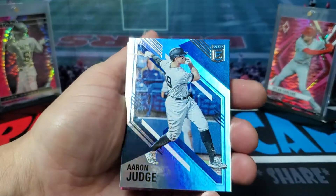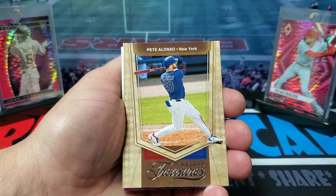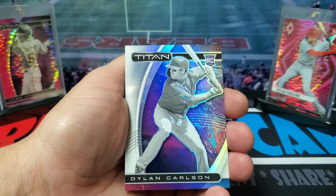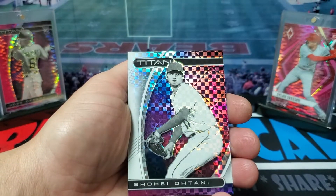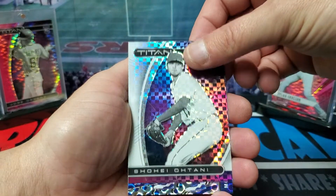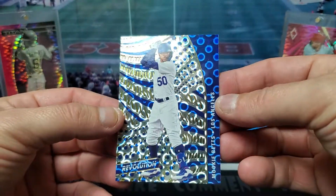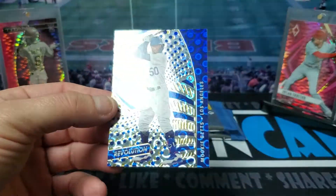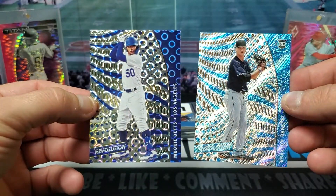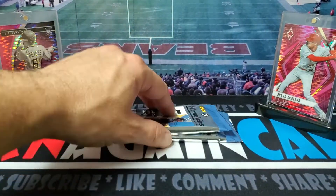All right, we got Aaron Judge — Donruss Elite. Timeless Treasures Pete Alonso. Got Dylan Carlson Titan card. We got Ohtani. So maybe this is the groove parallel — it's going to be Mookie Betts, a little bit different from the other one. That's cool, I like all these different parallels on the Revolution cards.